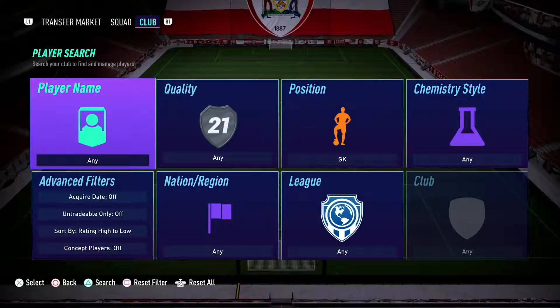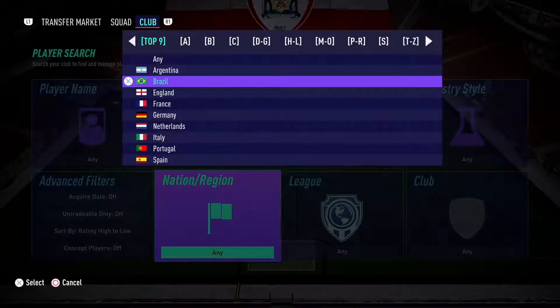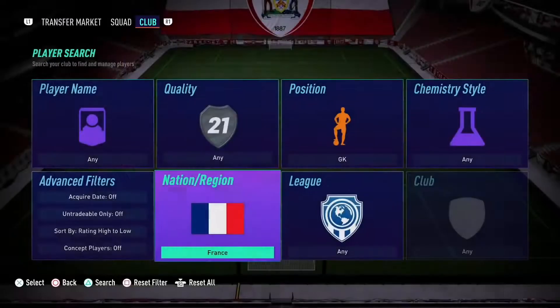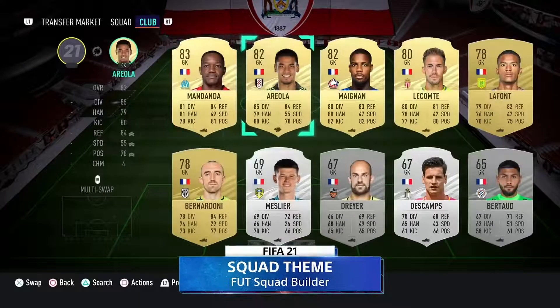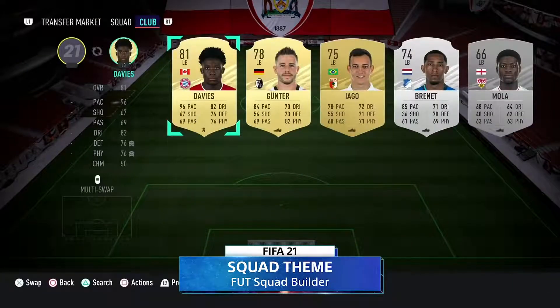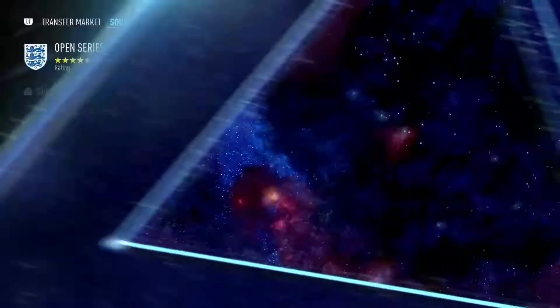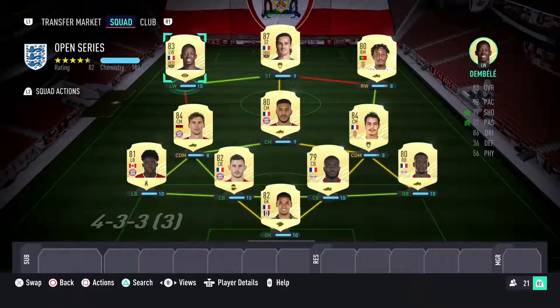Something you have to consider before starting your FIFA 21 Ultimate Team is the theme of the squad. As you can see here, I've picked something we're all familiar with within the Open Series, and that's France. It's important because you don't want to spend your coins on players that aren't going to fit your team and get chemistry to the other players in the squad. So as you can see now, the squad is complete. But you might be looking, Richard, what are all these green, orange and red links?